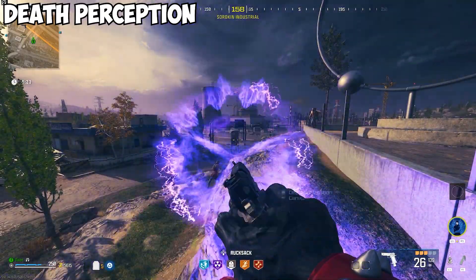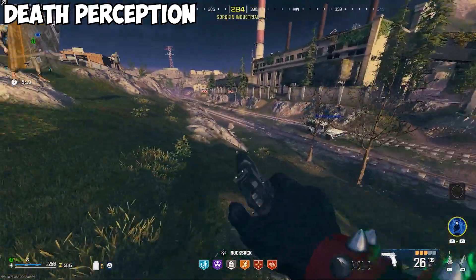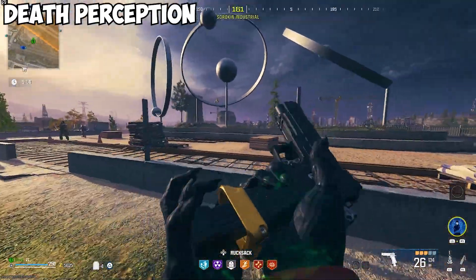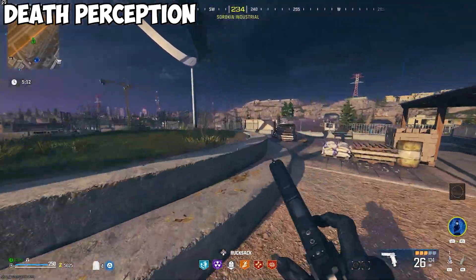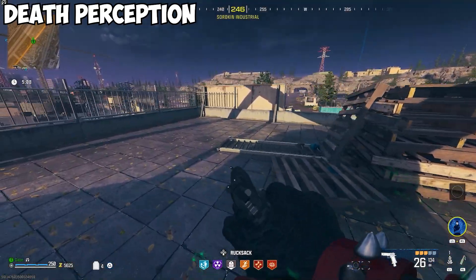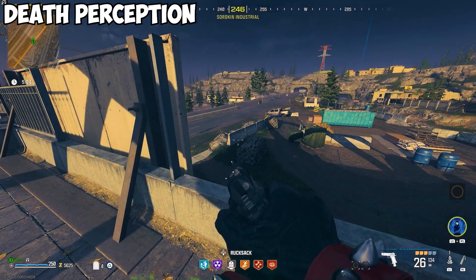Death Perception is honestly one of my favorite perks in Modern Warfare 3 Zombies. Getting it isn't too difficult — it's just a little wonky trying to get the right angle. Keep in mind that wherever you land is where the reward rift orb will also spawn, so you don't have to go somewhere specific. You can just fly off, land, and it should automatically spawn on you.